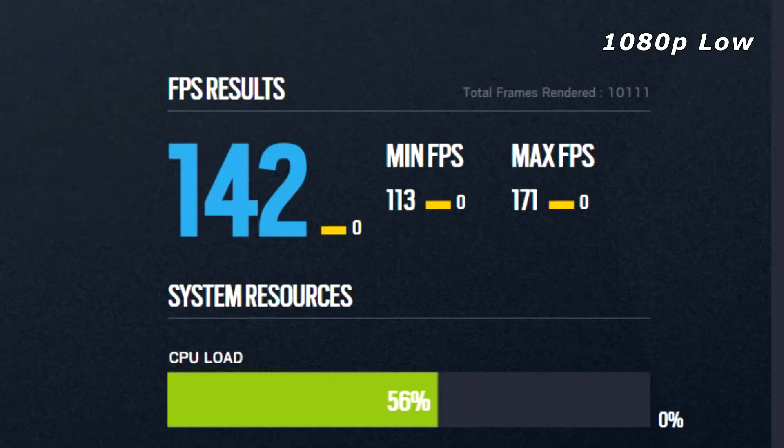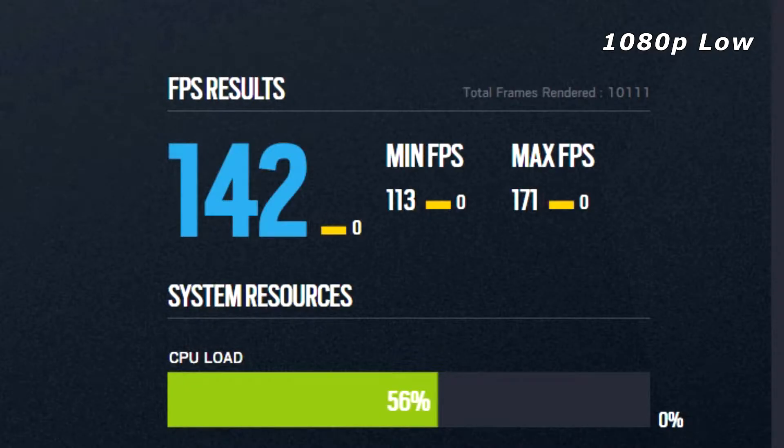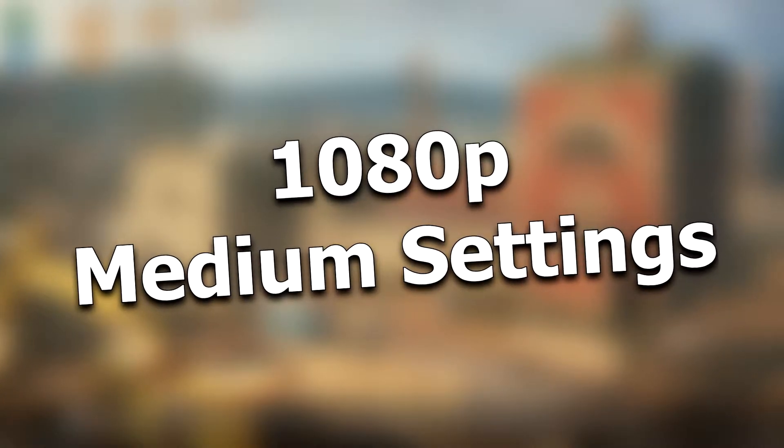However, if one takes longer than the other, this could be holding back your system — in other words, this could be the bottleneck of your system. Maximum frames: 171, average frames: 142, minimum frames: 113. These settings would best suit gamers with 144Hz or 120Hz monitors, but I would use a combination of low to medium settings and lock the FPS to the refresh rate of your monitor. This way your GPU will have less fluctuations while also not having to work as hard to pump out unnecessary frames.